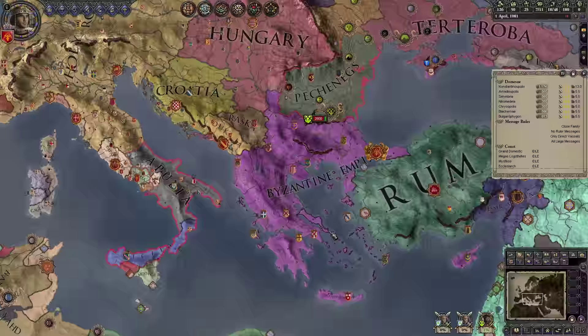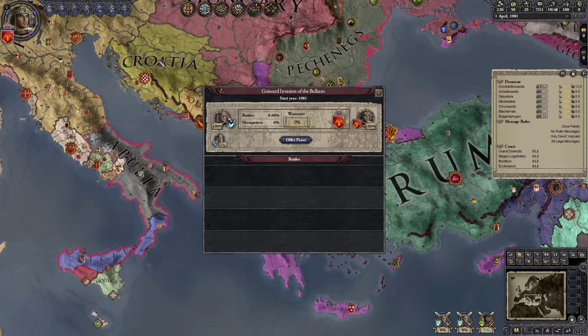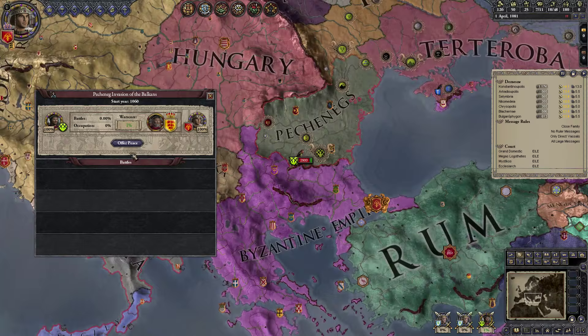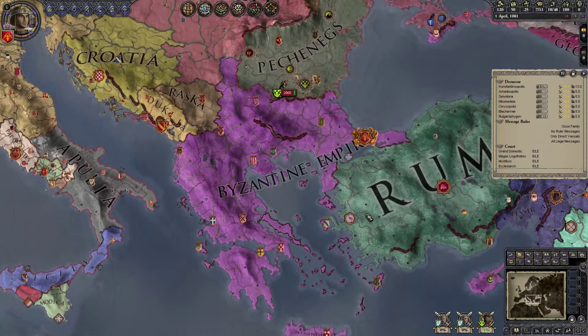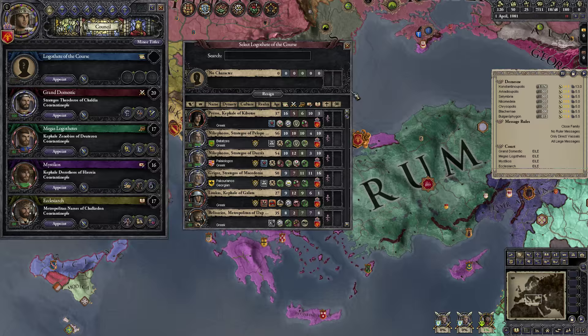The problems with the scripted wars: we have two wars going on simultaneously with Duke Robert of Apulia. The other problem is the Pecheneg invasion of the Balkans, which tends to end inconclusively after the first day. These aren't major issues, so we're just going to deal with them and carry on.